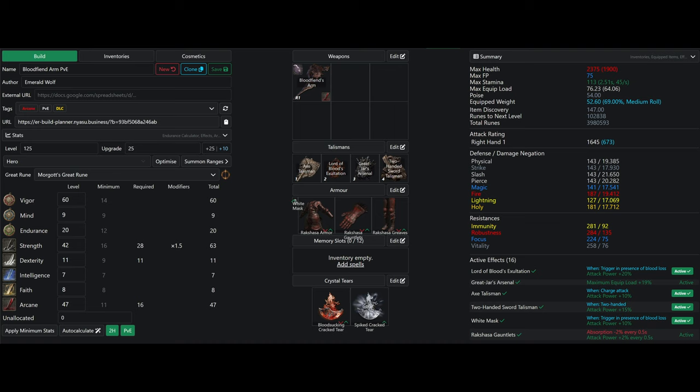For talismans this is a pretty vanilla setup, though we are using the Two-Handed Sword Talisman. The Axe Talisman boosts charged attack damage by 10%. Lord of Blood's Exultation boosts attack power by 20% when bloodloss is procced nearby. The Great Jar's Arsenal cuts down on endurance requirements — you could put something else here at level 150 for more damage. The Two-Handed Sword Talisman increases attack power by 15% when two-handing, which is really good and unbalances two-hand versus one-hand especially on a strength build.